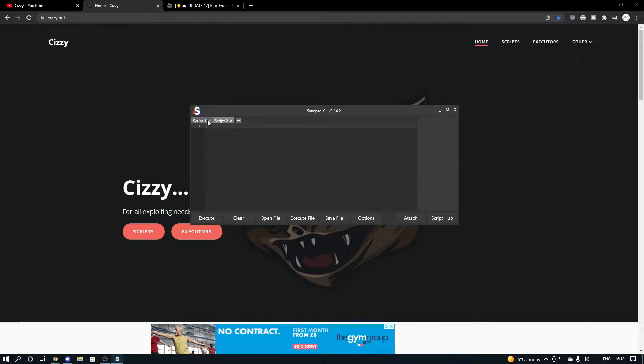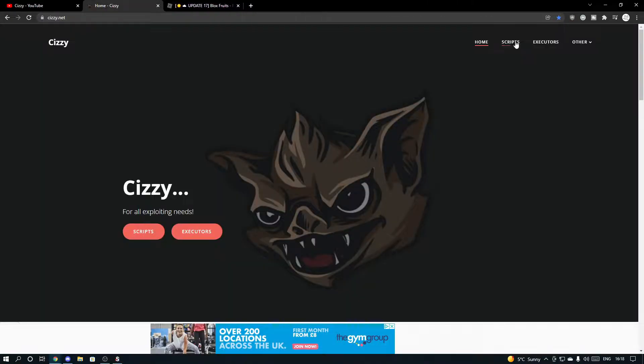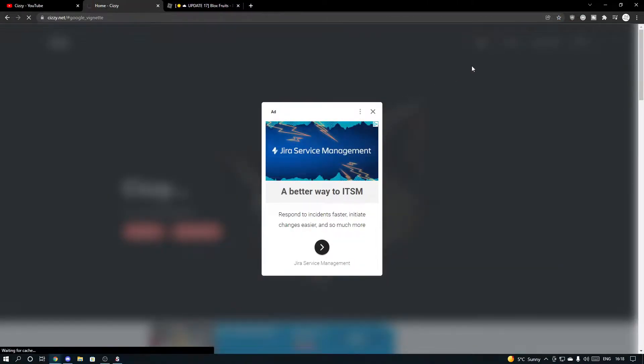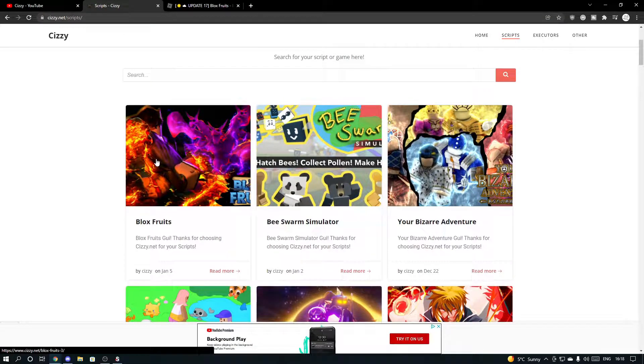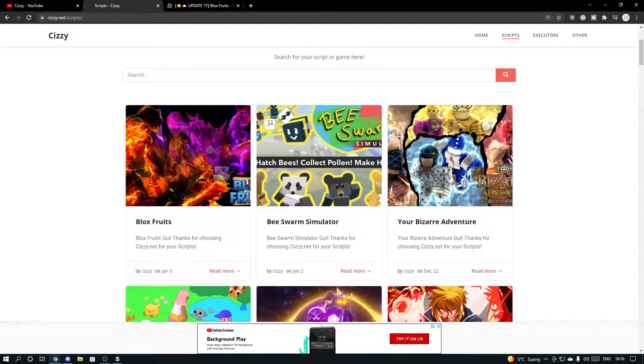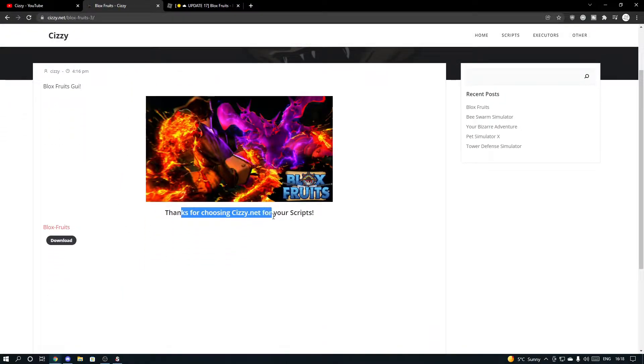I'm going to be using Synapse X, which is a paid $20 exploit and it can execute every script. Once you guys get an executor, come to the scripts page. If you get ads just close them — it literally takes two seconds. Come to Blox Fruits or whatever game you're getting the script for, and click on the latest script, which is Blox Fruits as of this video.